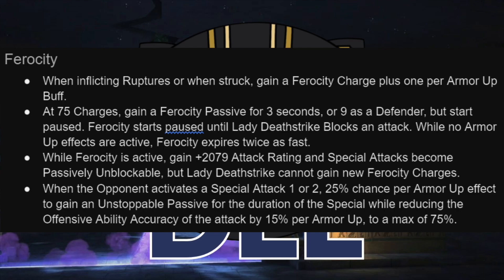You get two hits on each medium — medium, light, light, light, medium — seven hits, so seven ruptures and fourteen ferocity charges per combo.